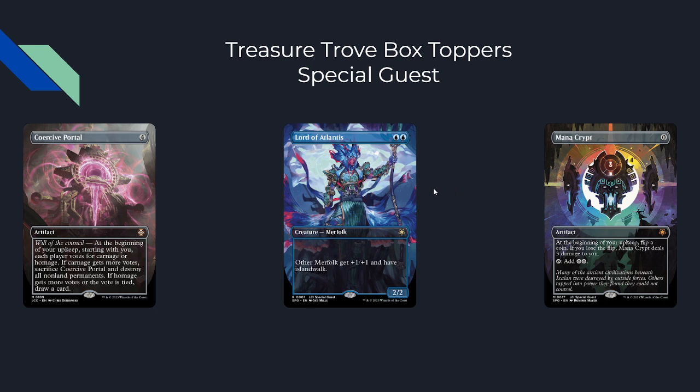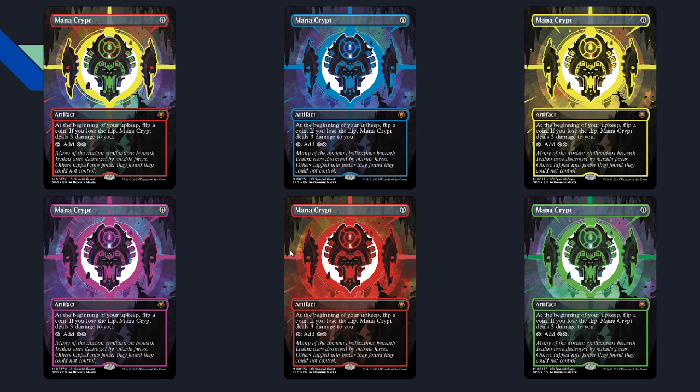The Lord of Atlantis art is very cool, and Mana Crypt is also getting the neon ink treatment with five colored neon inks and a special rainbow neon ink. Those who want to keep their Mana Crypts expensive can go for those in their Commander decks, but those who want to afford it can buy the normal version, which is very cool.